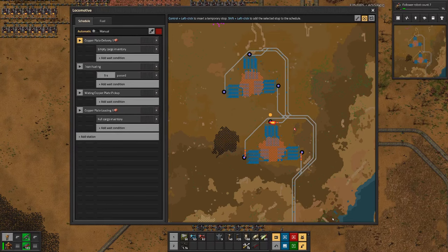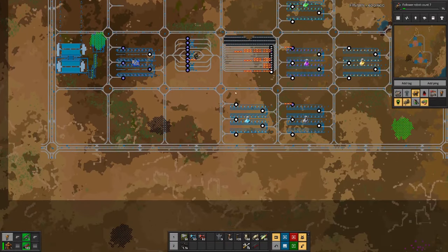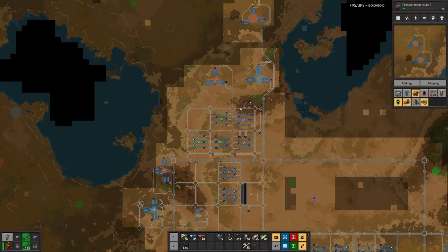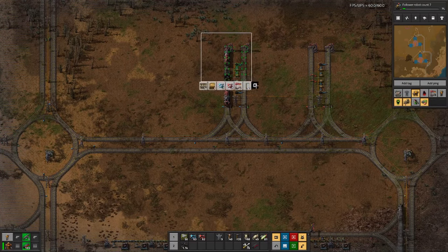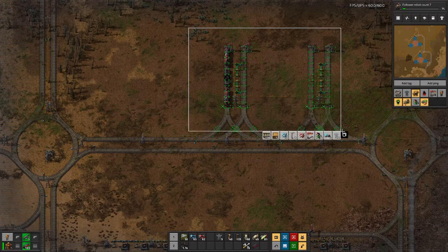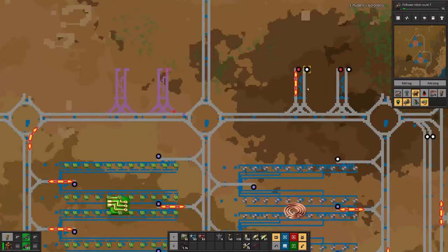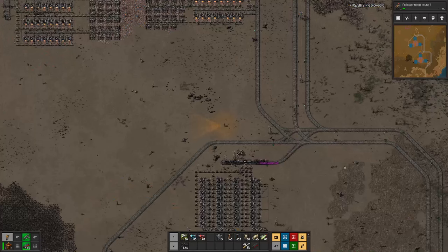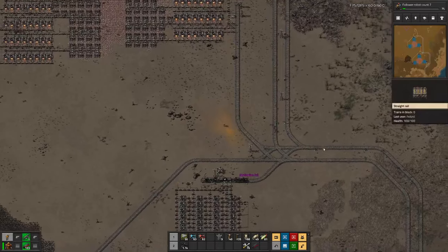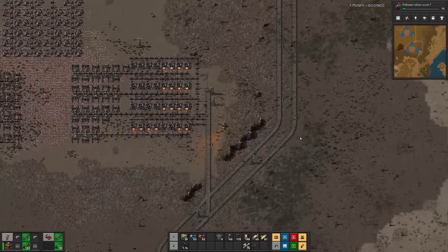Let's see what's the problem with this train waiting for train fueling. Those are these stations and they are all down there. So I think what we need here is a copy of these sets of stations. These ones are for copper wire - dedicated ones - but we will make those normal train fueling stations.